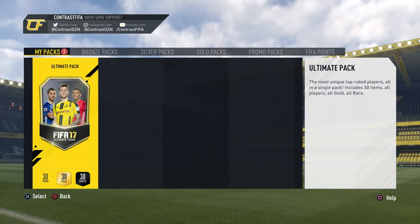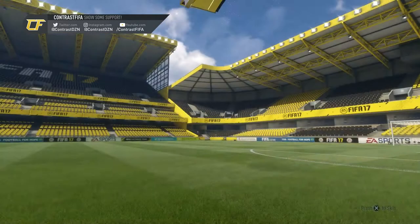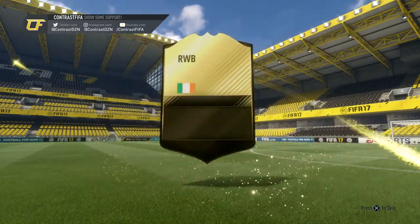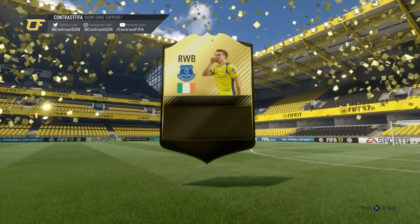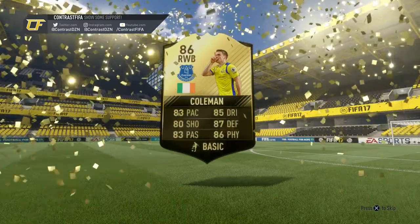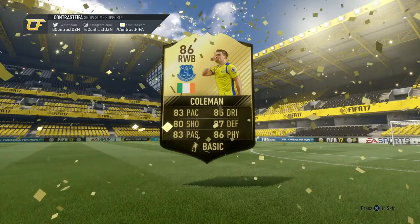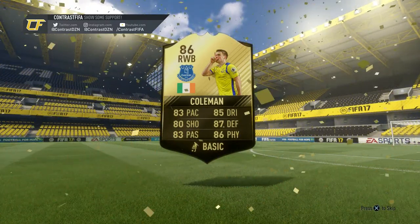EA have gifted us with the one and only ultimate pack. Can we please get something good? It's not a walkout... oh my god, it's an inform! Who is it? Oh my god, it's Coleman! No way, he's actually one of the best informs this week and he fits perfectly into my BPL team.